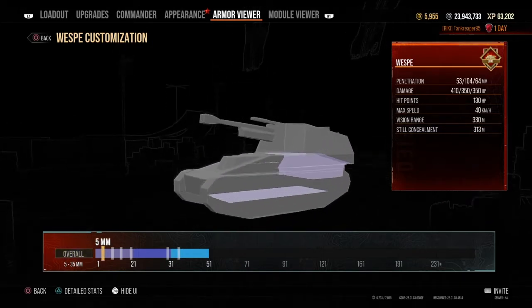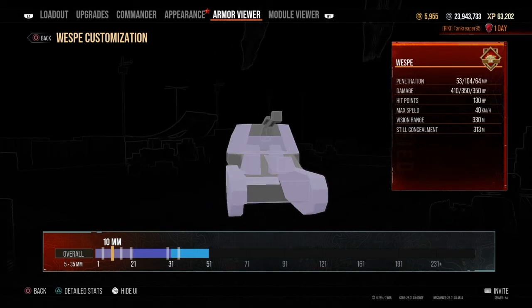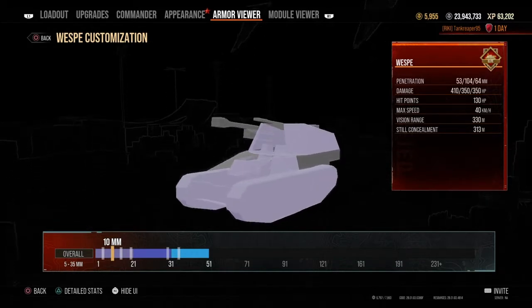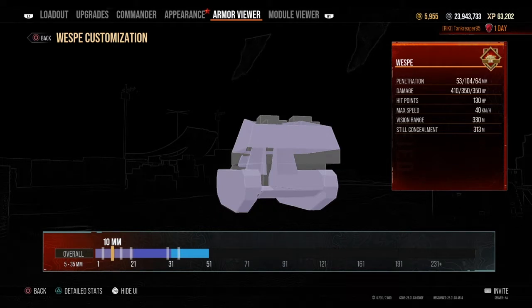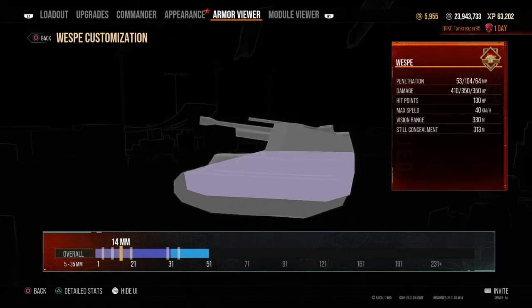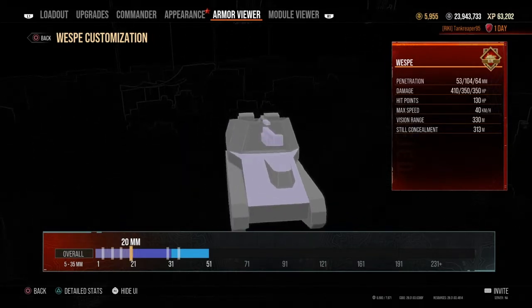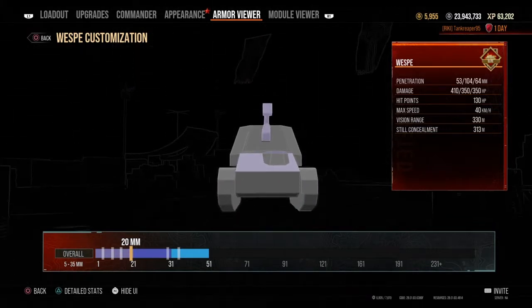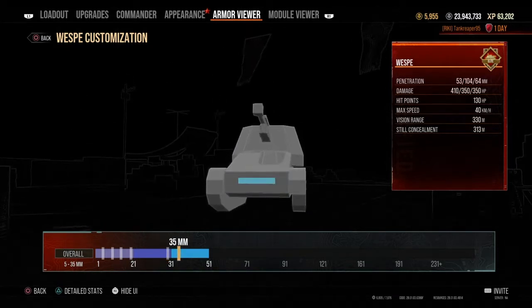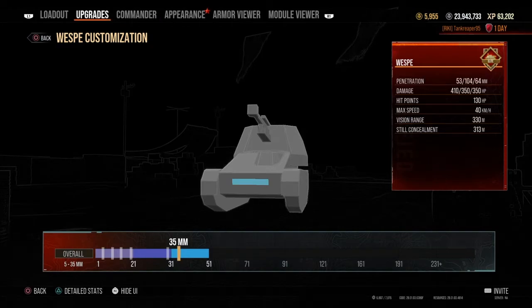The belly of the tank and the interior of the fighting compartment have around 5mm of armor. The sides, front of the fighting compartment, driver's hatch, and tracks — which are spaced armor — are around 10mm. The lower glacis areas front and rear are around 14mm. The sides of the hull and the rear are 20mm. The upper glacis is about 30mm, and the extra track armor on the tank is 35mm.